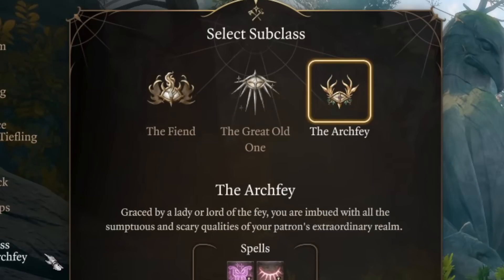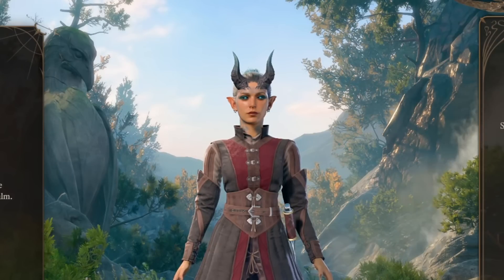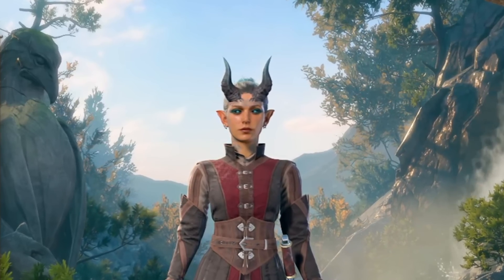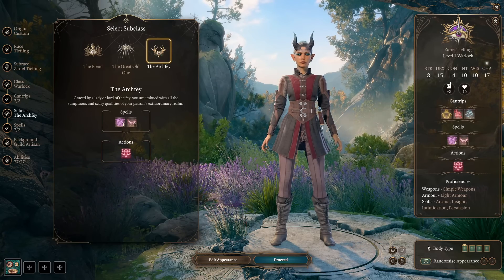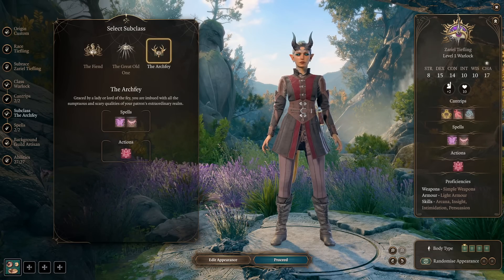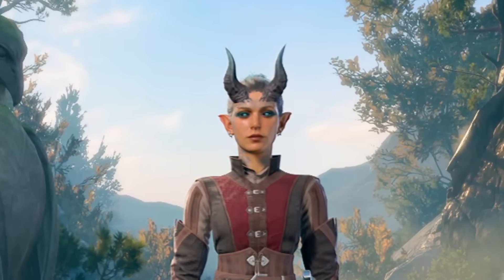Today we're going to make a Warlock with the Archfey subclass. The Fae subclass is all about tricks, lies, and magic charm. It gives you cool options to choose from, but be careful — some of your magic won't work if your enemies don't have brains. You need to learn different skills so you're not stuck using only Eldritch Blast. One good spell you'll get is Fairy Fire. Overall, picking Fae subclass is a decent choice, and it's good for people who are new to playing with magic.